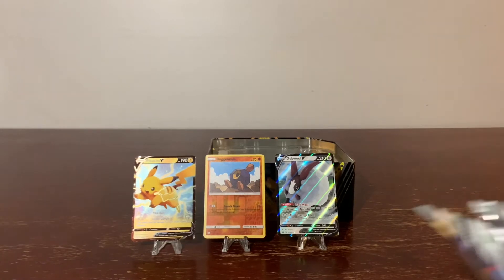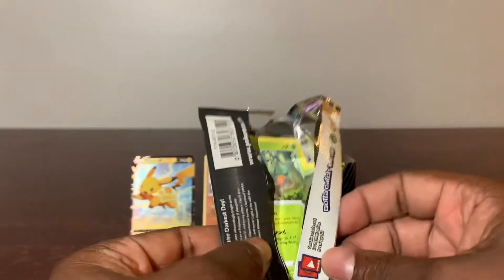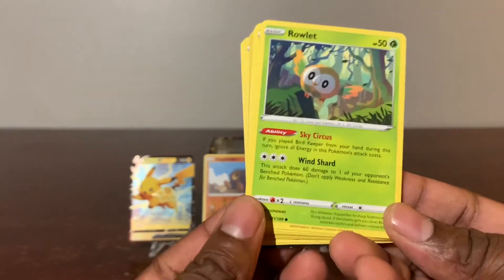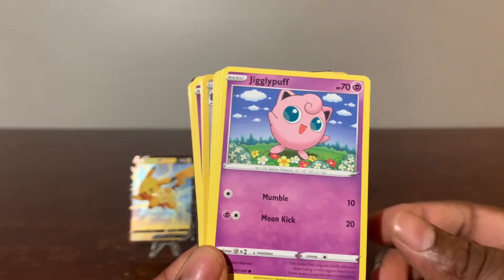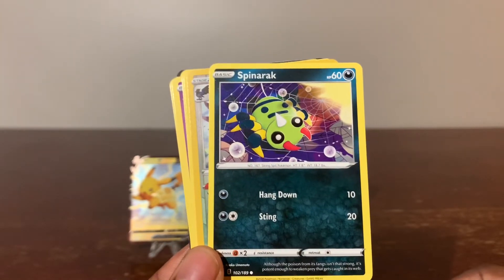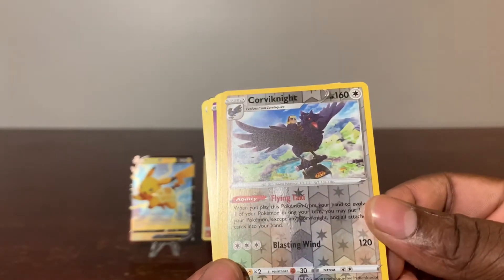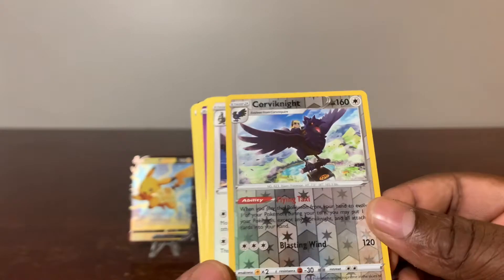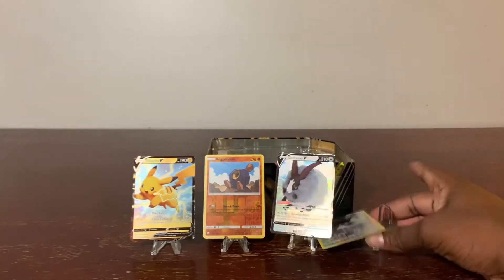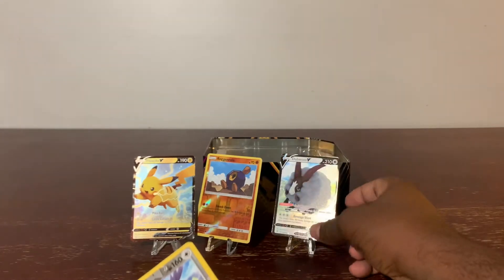Up next — Sword and Shield Darkness Ablaze. We have two of these packs, guys. Let's hopefully get a golden card. A golden energy card — I think I still have a good card in there. Jigglypuff, Spinarak. Is this a holo? Yes, that one is. Corvisquire — holo, it's a bird. Hopefully I didn't damage that card. That looks like a good card. Daddy, what are you doing? I'm sorry. Maybe I need better stands.